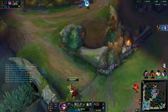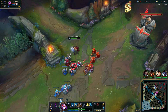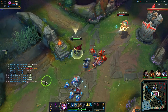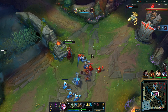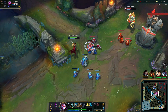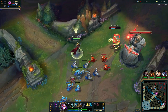Ghost might come in handy here. I feel like this is risky. I want to shove the wave and get it to crash under tower so that if Falcon does rotate, he's going to lose like two waves or he just has to stay in lane. I think I can just kill him - he's got Barrier, never mind, we're not gonna be able to.